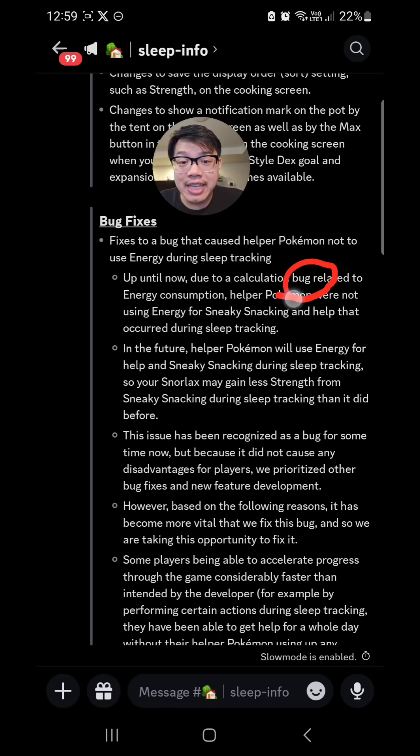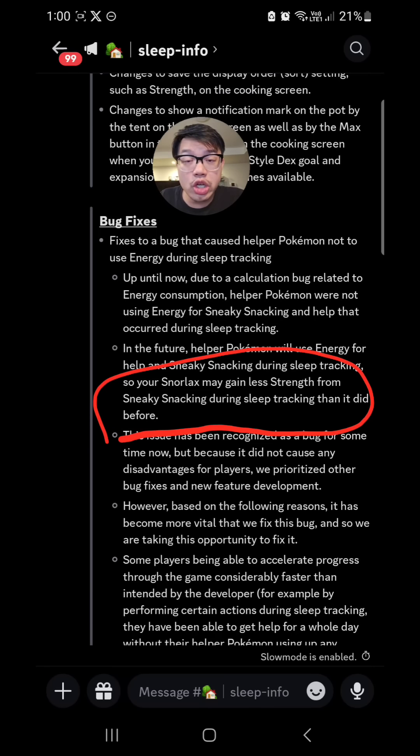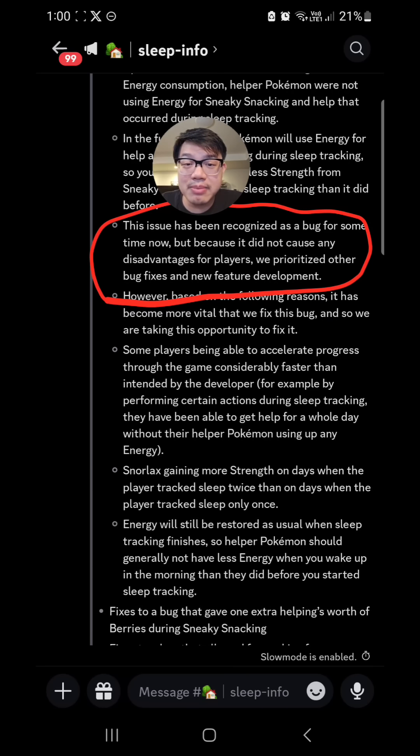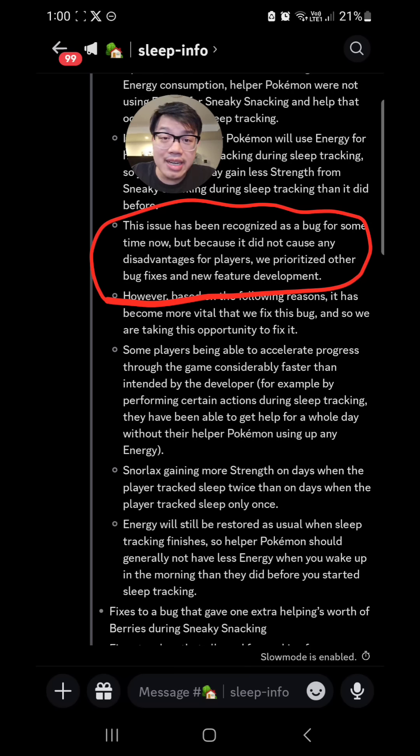Apparently this is a bug according to the developers. They said that due to a calculation bug relating to energy consumption, helper Pokemon were not using energy to create productions or sneaky snacking, which was not meant to be the case. What's changing now is that when you're sleeping, Pokemon will actually deplete energy in order to provide berries, ingredients, and productions. The developers note you're probably going to earn less sneaky snacking and total Snorlax strength. They say it's been recognized as a bug for some time but wasn't addressed because it didn't disadvantage players. Honestly, I think that's BS — I think they realized people were utilizing this too well and didn't want players progressing that quickly, so they decided to nerf energy.